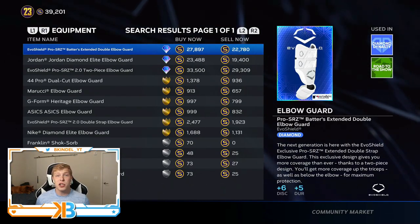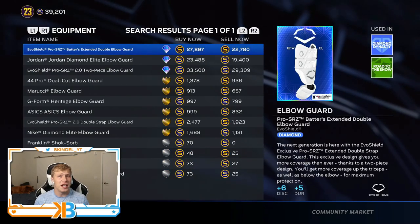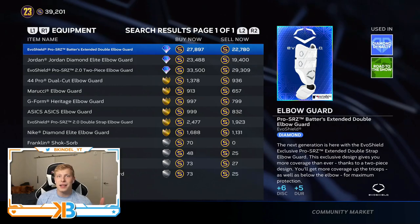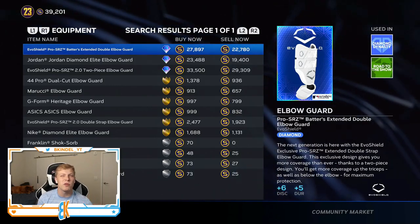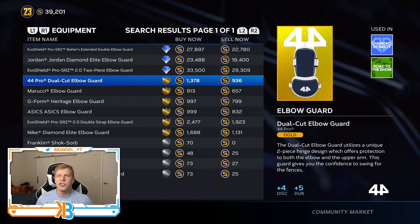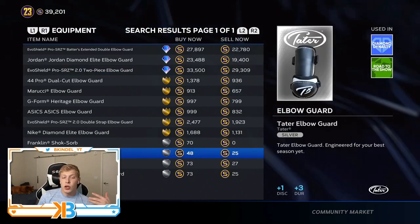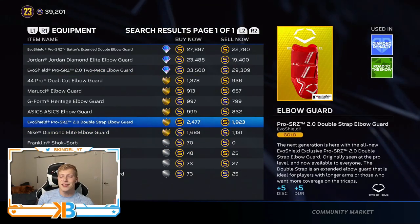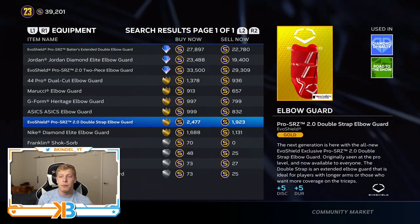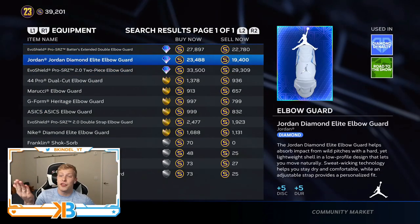Elbow guard is one you could also skip — it's completely irrelevant. You get discipline and durability as the boost. Discipline is going to be helpful on your check swings, but durability doesn't matter for Diamond Dynasty. This is really more of a Road to the Show type attribute boost. I would not spend 20k on a diamond one — I would stick with one of the golds. What I personally recommend for everybody is just go with the Evo Shield — it's under 2k and it gives you plus five discipline and plus five durability. The diamond options only give you plus one or two more but cost like 30,000 more stubs.